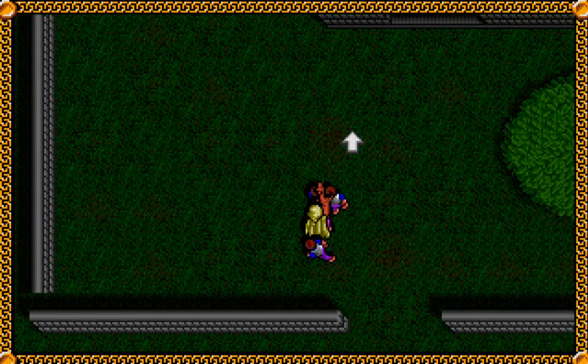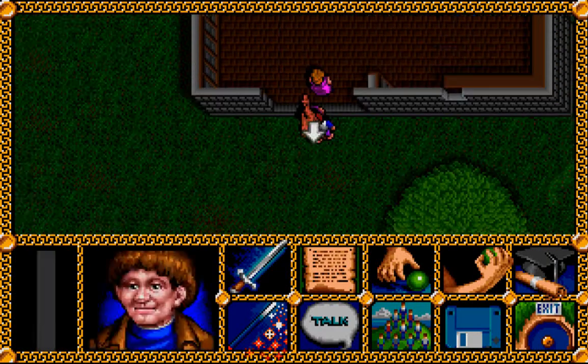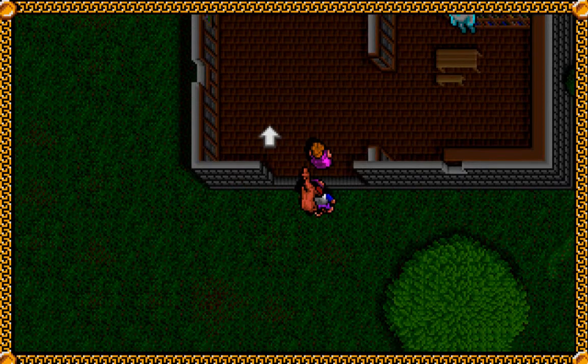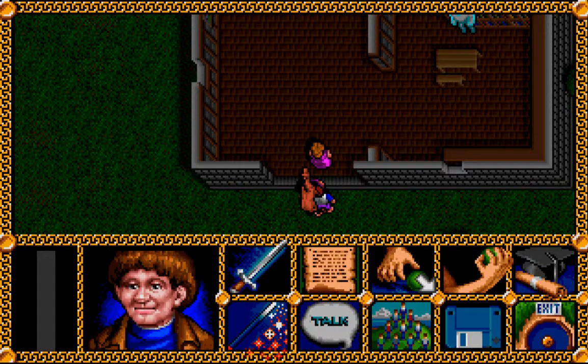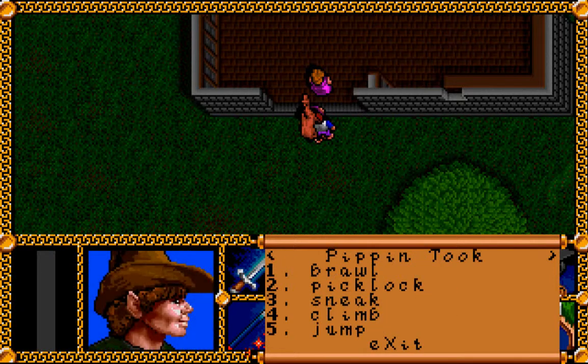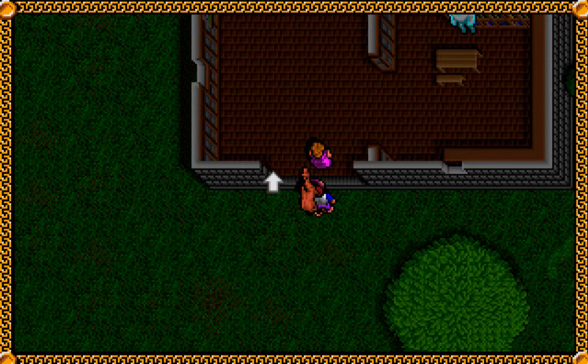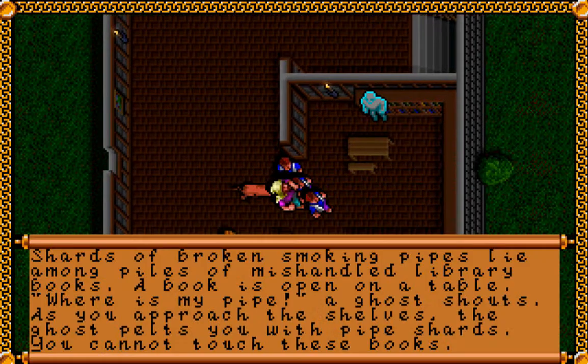We'll go ahead and see what's going on within the halls here. It seems this cupcake on top of a dress is blocking our path, so we'll have to use our sneak skill to craftily get by her. 'Though Esmeralda Brandybuck is not easily tricked, you manage to distract her long enough to sneak into Brandy Hall.' Take that, you old bitch.